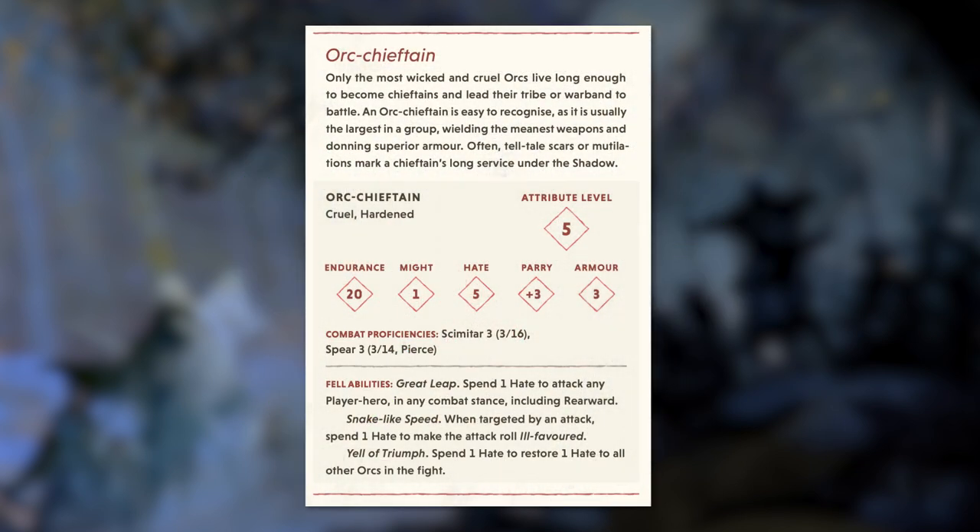I will now cover how to read an adversary stat block using the Orc Chieftain block. Under the adversary name, there are two distinctive features — similar to those on player character sheets, these are a reminder of how to roleplay them. Next is the Attribute Level, a general score to denote how much of a challenge each adversary is and a rating applied to several mechanics such as special damage opportunities. Endurance is the same as it is for players — this number is reduced when players make successful attacks; once reduced to 0, the adversary is killed.